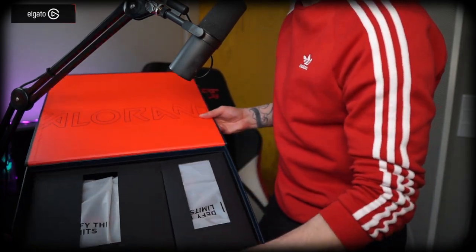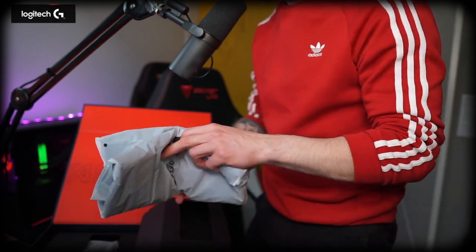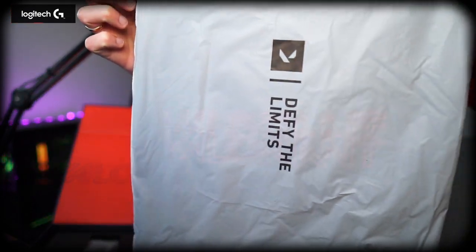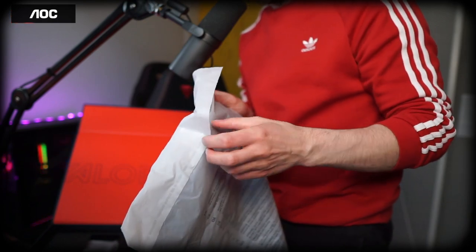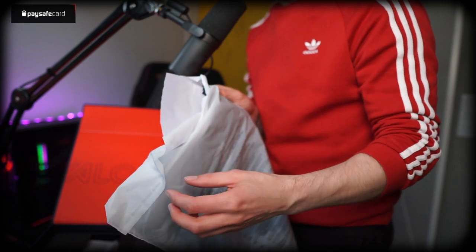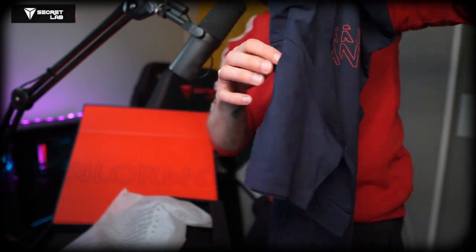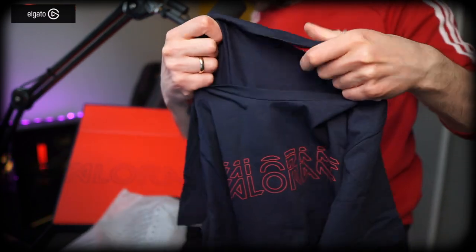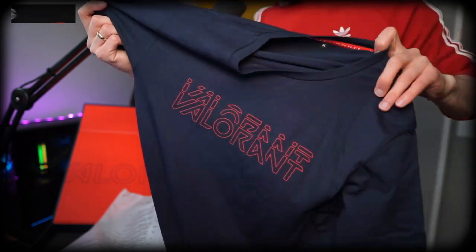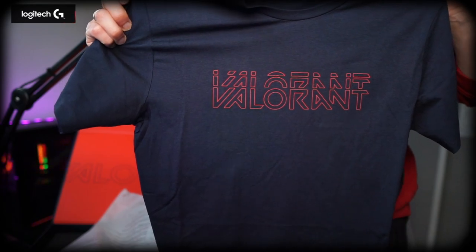Some piece of merchandise — 'Defy the Limits.' There was no Astra either — only up to Reyna. We don't have Astra or Yoru in the cards. A t-shirt that says Valorant. It has a small Valorant logo on the back with the text 'Defy the Limits.' Good quality — it doesn't feel like garbage in your hands, it's actually good quality. I like it because it's very minimalistic — a small logo, not super big, more like an icon.